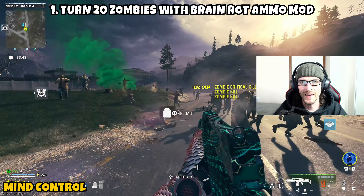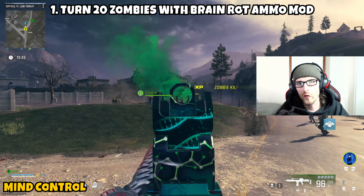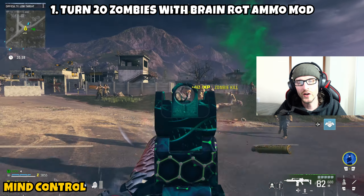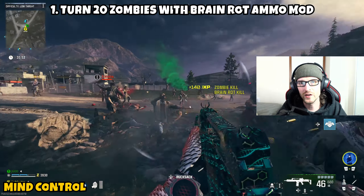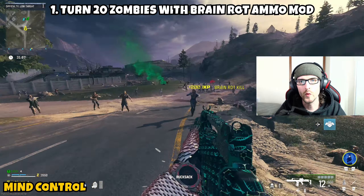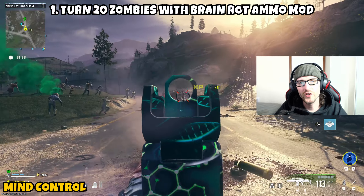Similar to other ammo mod missions, you could choose to put this on an underpowered weapon and go into the Tier 2 zone, finding overpowered zombies and using Brain Rot on them for a higher turning rate. Honestly, for this mission I don't even know if it's more efficient to go into a higher tier zone, as you're really just relying on the RNG of the zombie turning — and usually you're able to turn them before eliminating them.